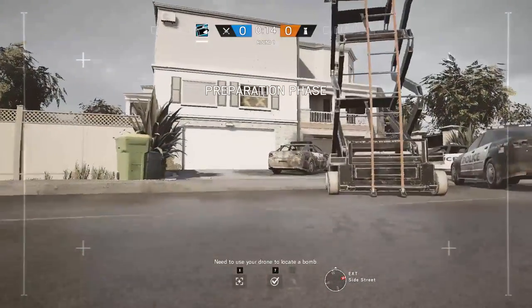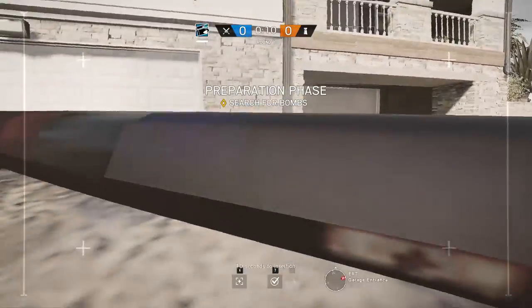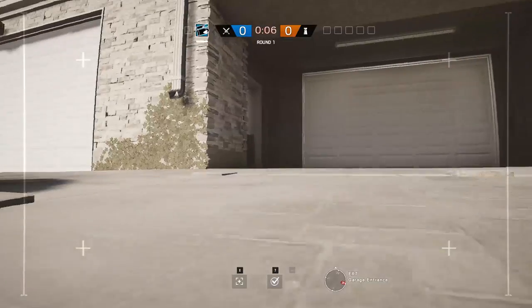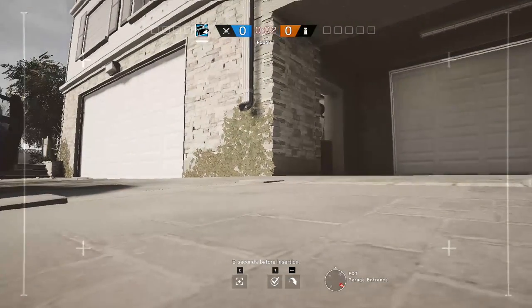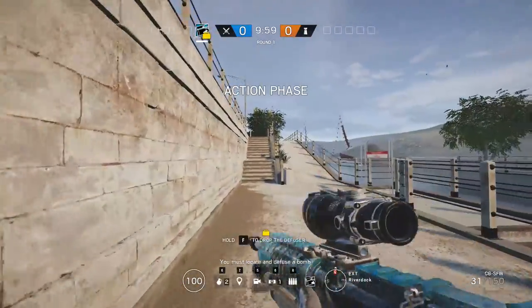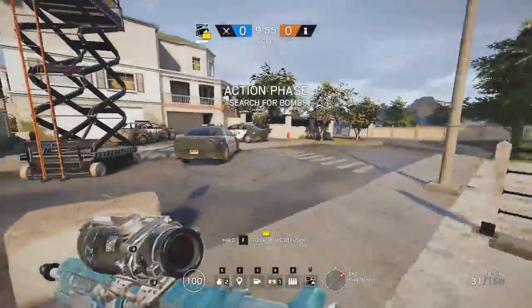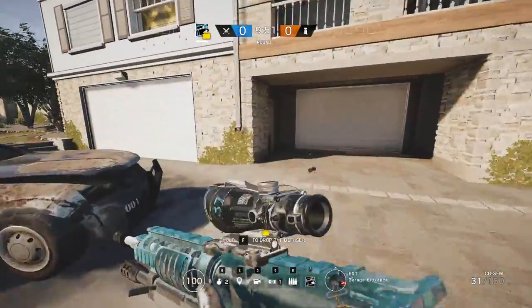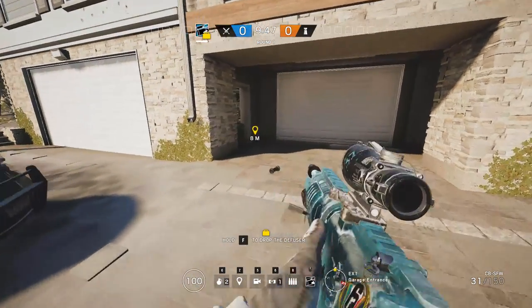There's two different ways you could take this. One way is the direct way — if you notice they just have mute jammers and batteries on the garage, you can just throw Thatcher and pop open the garage. Pretty easy. But if they're bandit tricking correctly and have the ADS systems done correctly, you have to counter. So the way I would do it is throw an EMP in this corner, which would destroy all the ADS systems.